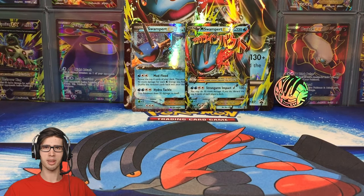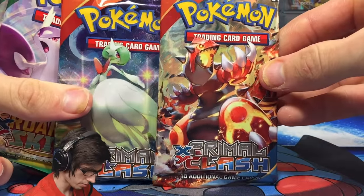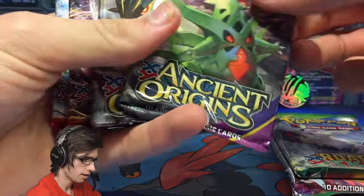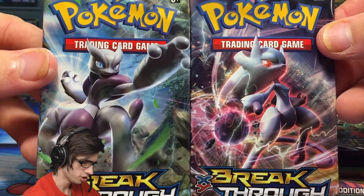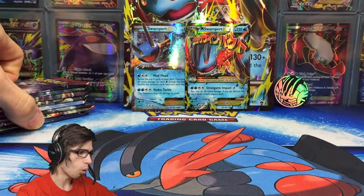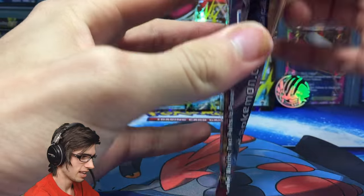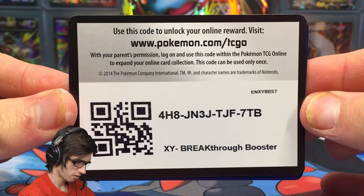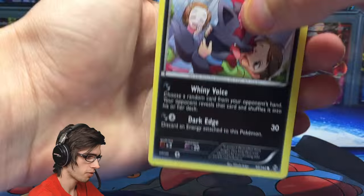The main attraction everyone is looking forward to is the eight booster packs from four different sets. Two packs of Primal Clash with Mega Gardevoir and Primal Groudon art. Two packs of Roaring Skies with Mega Latios and Mega Glalie. Two packs of Ancient Origins with Shiny Primal Groudon and Mega Titar. And two packs of Breakthrough with the two Mega Mewtwos. We'll start with Breakthrough, then Ancient Origins, Roaring Skies, and finish on Primal Clash. Let's hope for no interruptions like my Mega Blaziken box with the power going out!